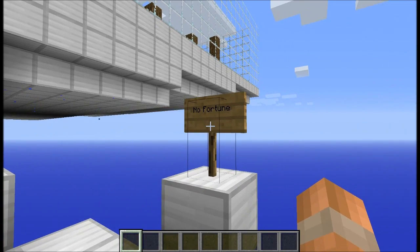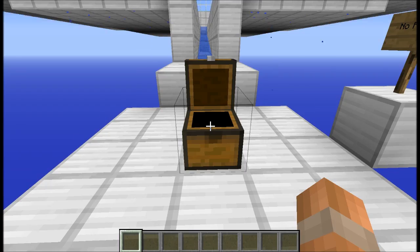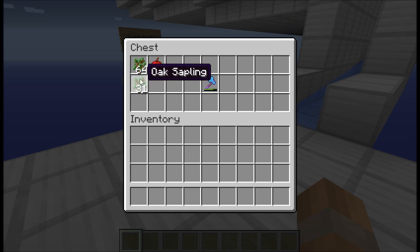On the left we have the no fortune results — we've got 90 saplings and 8 apples. And then on this side we have fortune 3, and on this side we have 95 saplings, so that's a slight increase there, but that's probably not affected by the fortune.